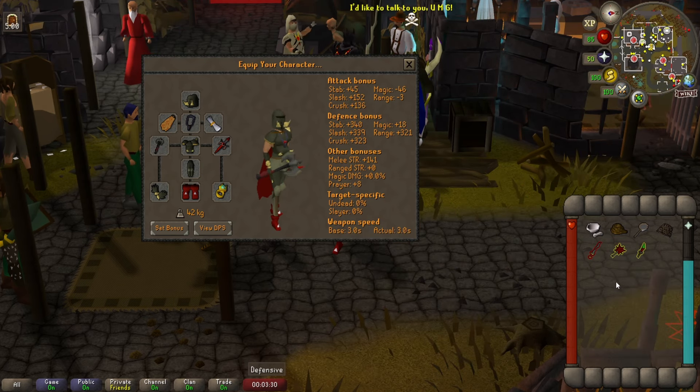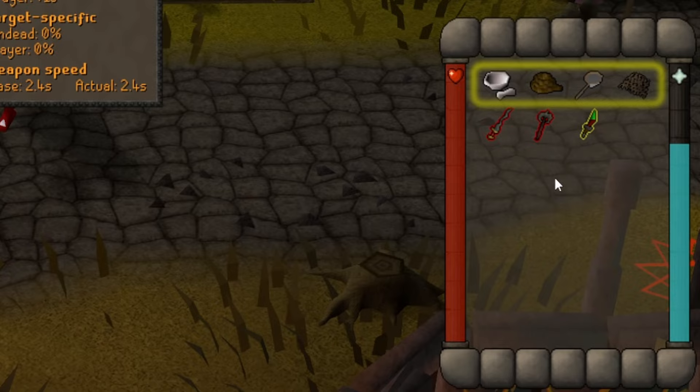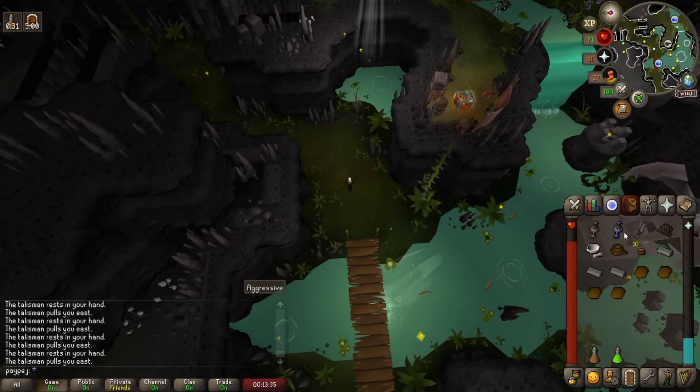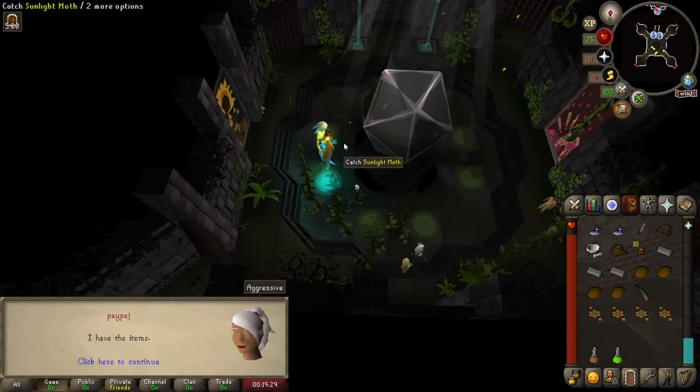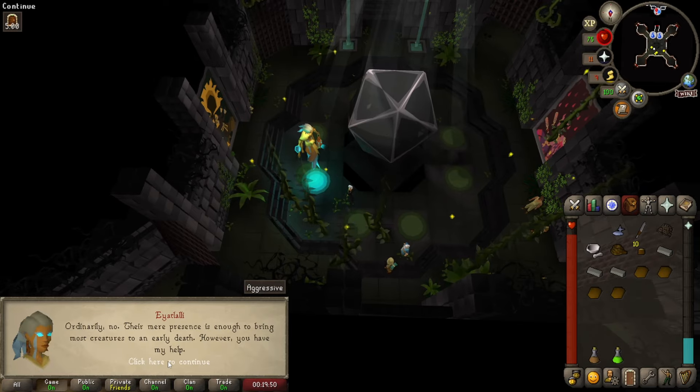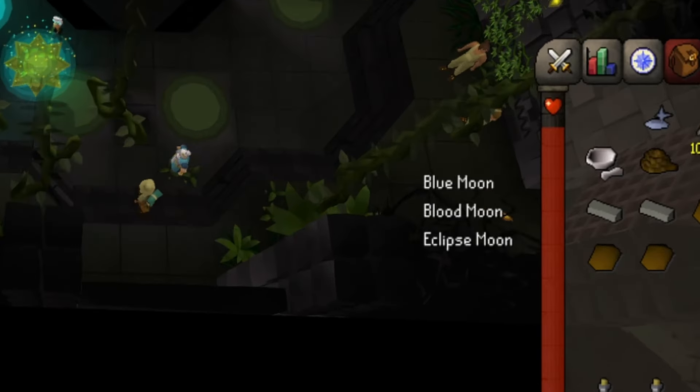You always want to bring a pestle and mortar, rope, butterfly net, and a big fishing net. These items are needed in order to get food and prayer pots from the caverns. The quest will guide you to set up camps in all three caverns and you'll have to use a talisman to find them — just use the wiki quick guide up until the point where you need to fight the three bosses.